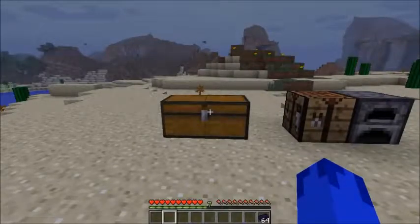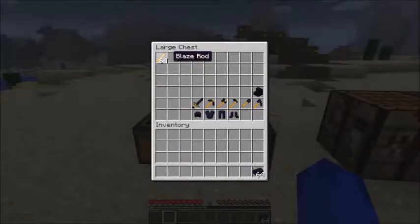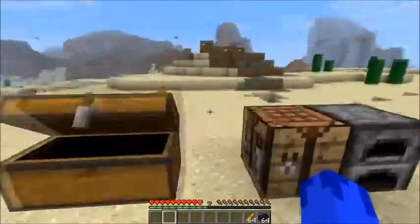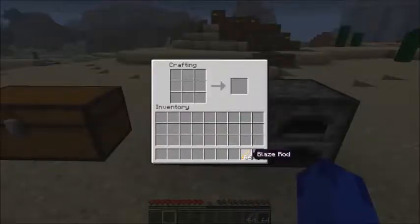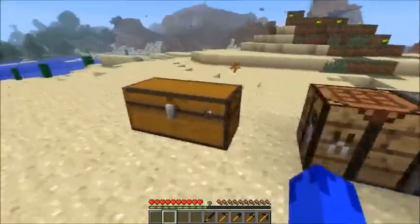Okay guys, that tedious smelting is over. Now I'm going to show you how to craft everything in this chest. Let's take out the blaze rods and I have my obsidian ingots. It's basically the same formation as you craft normal things but with obsidian and blaze rods. We got our pickaxe, our axe, our shovel, the hoe, and our sword.